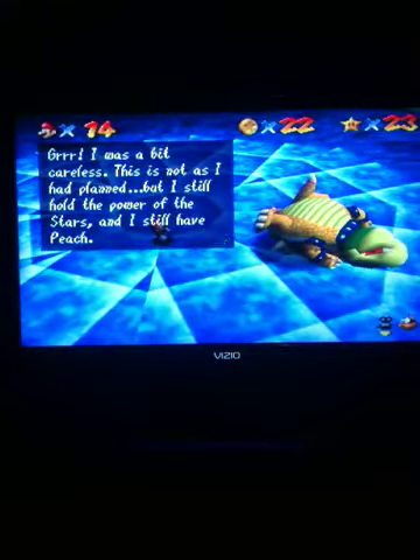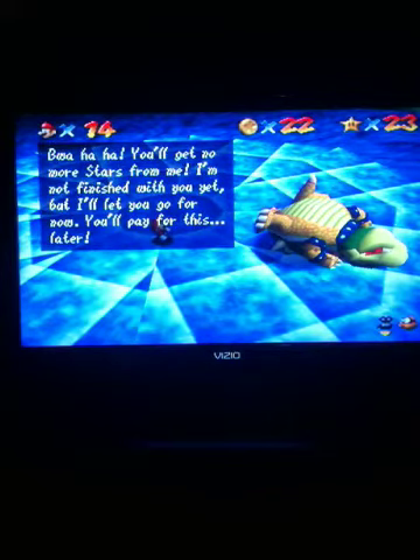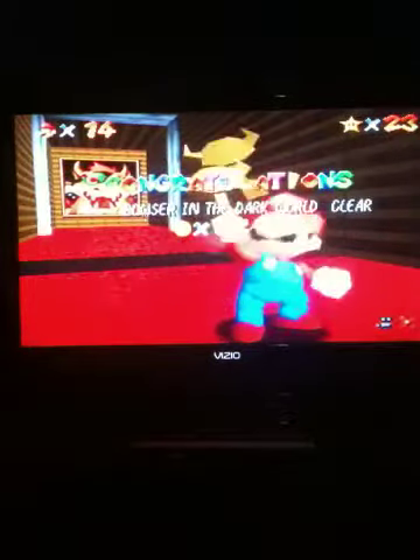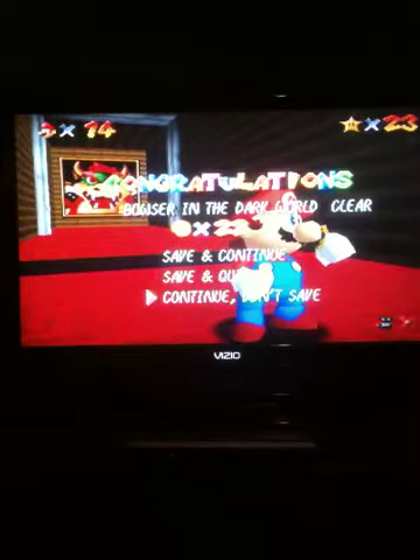And Bowser is down. Once you do defeat Bowser, he leaves you a key that you can use to access another floor of the castle. It doesn't fit the one upstairs — it actually fits in the basement.